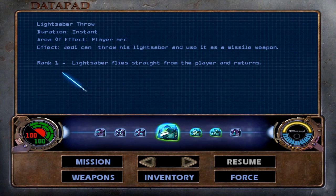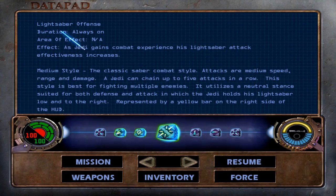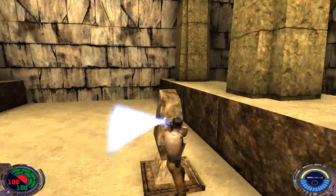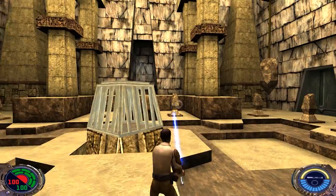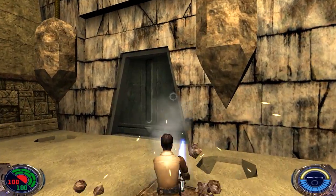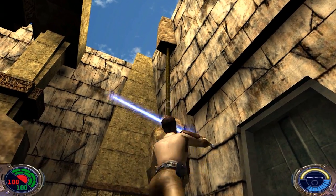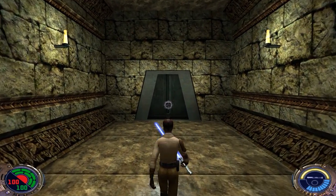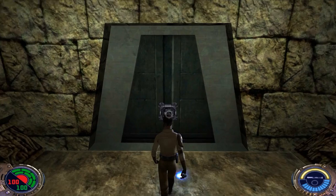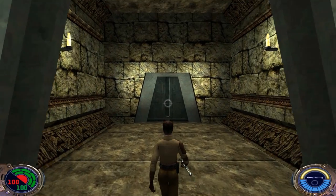Picking up the lightsaber gives us three new abilities: Saber Throw, Saber Defense — which lets us block blaster bolts — and Saber Offense, your classic hack-and-slash. To get out, cut these ropes with Saber Throw. Head on through here — it's not locked, we can just hack through — and that concludes the trials.